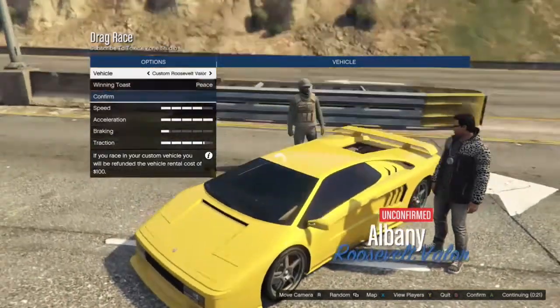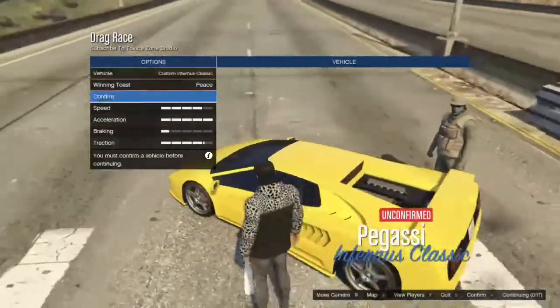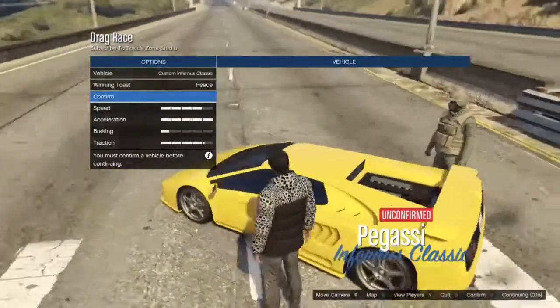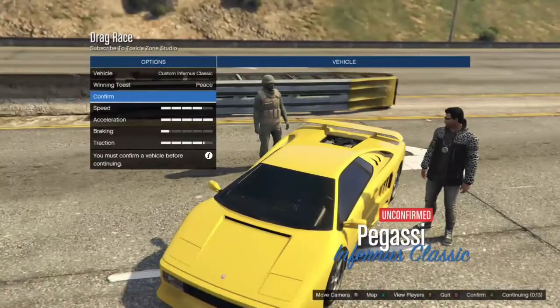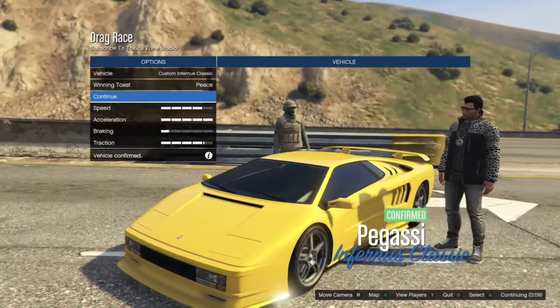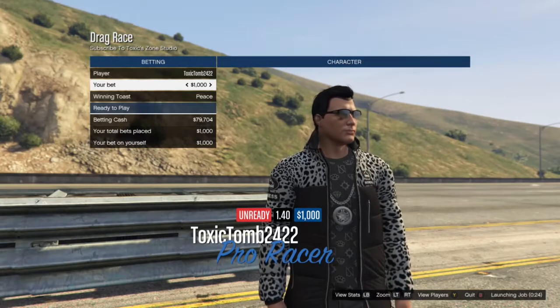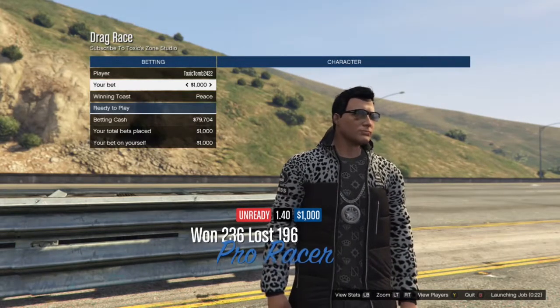Hey guys, it's No2Guy here with another GTA 5 video. Today we're doing the Pegassi Infernus Classic versus the Truffade Z-Type — pretty much we got our Diablo versus our beautiful Ducati Atlantis, guys. Both classic cars.